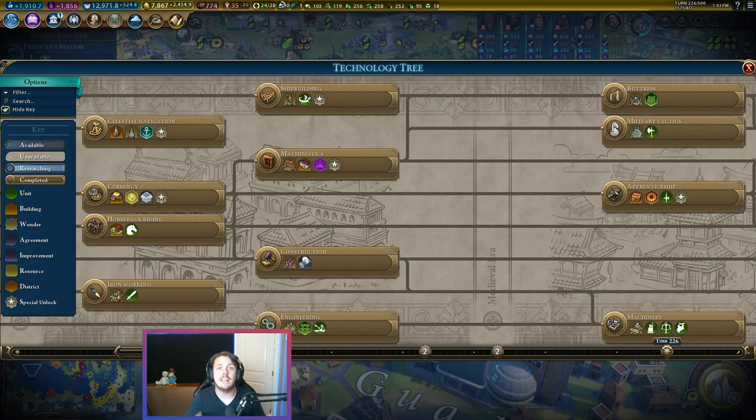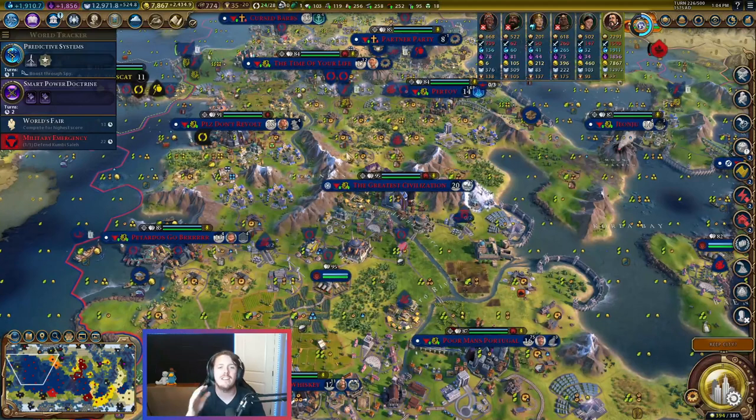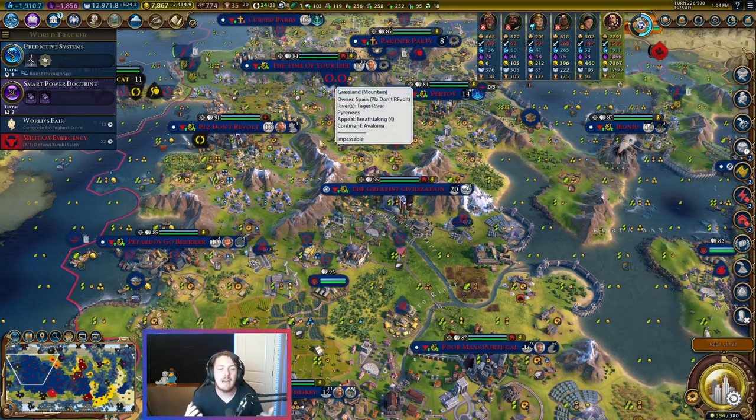The first thing I like to do with any district is figure out where it is in the game, because that adds context into what it's going to cost to build it. The Diplo Quarter arrives at Mathematics, which is right at the beginning of the game where all of that district congestion is happening. Early on when you get Mathematics, you're going to have maybe one, two, three, four cities. Those cities are certainly not going to have enough population to build multiple districts, so choosing to build the Diplo Quarter probably means not building something else — which is totally fine.